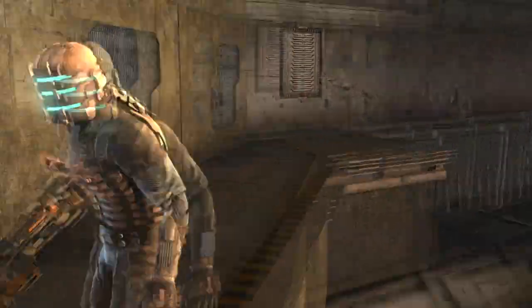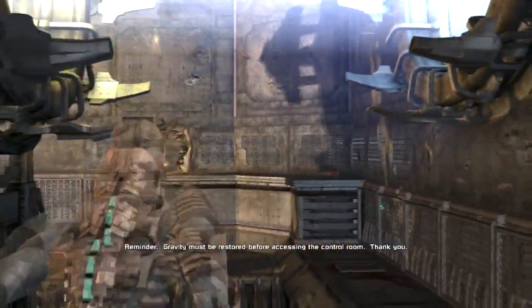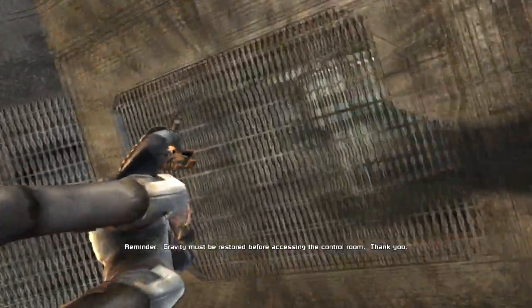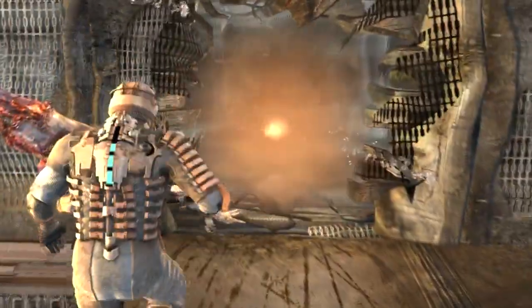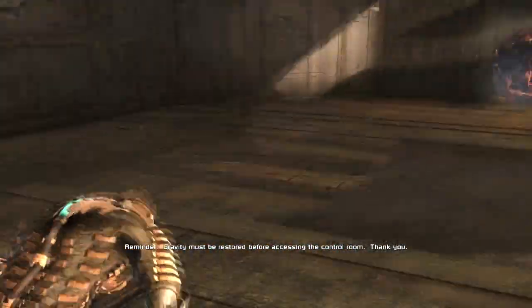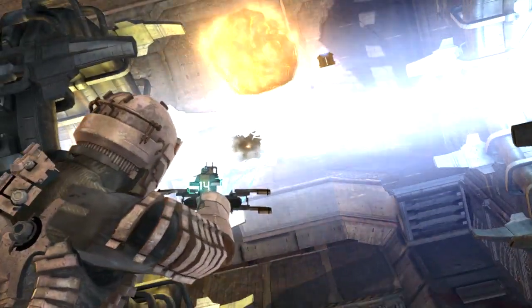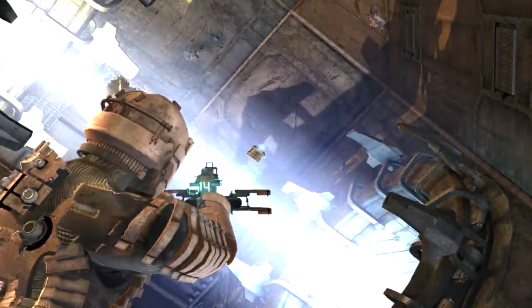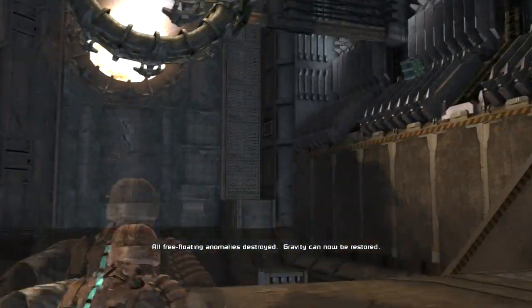I seem to be missing a rock. Gravity must be restored before accessing the control room. Thank you, helpful computer lady, but that doesn't help me. Exiting zero gravity - I can't find the last big giant rock. Entering zero gravity - oh, it's up there. That's how I jumped a little too high and got myself melted. All three floating anomalies destroyed - gravity can now be restored.